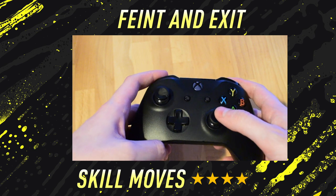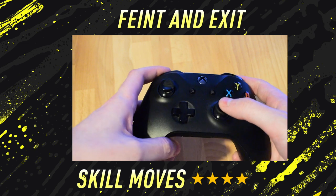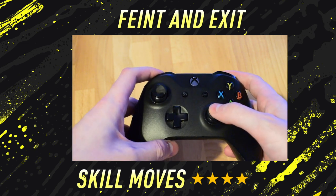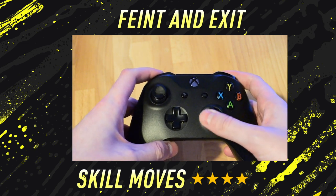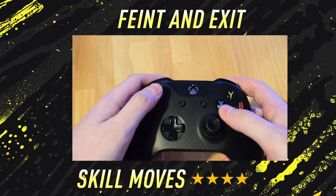If you want to do the feint and exit in the other direction, it's again very simple: hold the L1 or LB button down, depending on whether you're on PlayStation or Xbox, and then with the right stick, move in a half circular motion just like that. So guys, that's the controls — now let's get into a few in-game examples.